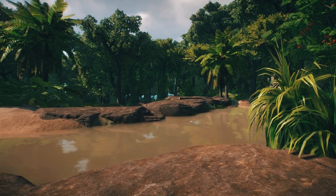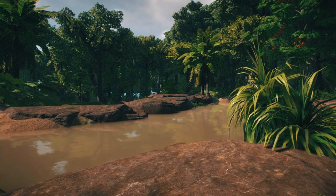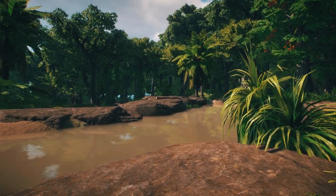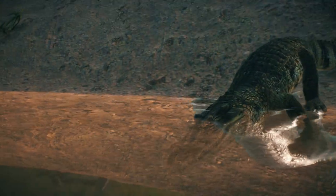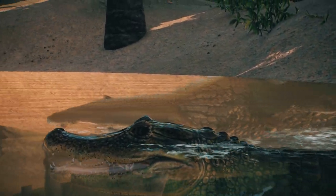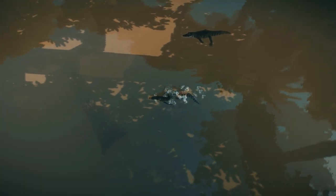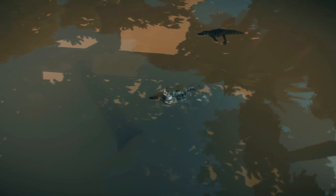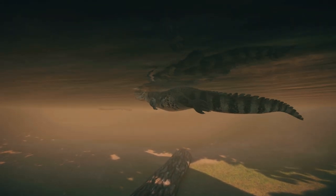That looks way better — I really like this. The water looks much better in a more realistic South American dirty kind of brown colour. Let's get some caiman in. These guys are obviously not going to play a big part in our jaguar hunt — the jaguar will be hunting the tapir — but I really wanted to get some caiman in. I've only built one habitat for them and I really like how they look.